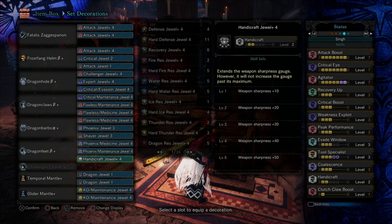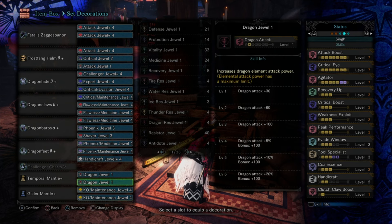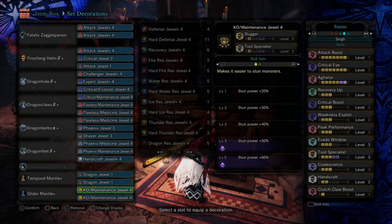I have Shaver, Phoenix, two Handicraft, and Tool Specialist 3. The reason I use Tool Specialist 3 rather than 5 is because I have KO Maintenance jewels in my Glider Mantle. This allows my Temporal Mantle to be ready one minute after my Glider Mantle is done. I don't really care about Tool Specialist 5 because I'm not running the Evasion Mantle — this is so I can flinch shot every time the monster is unenraged and mount every time it's enraged.